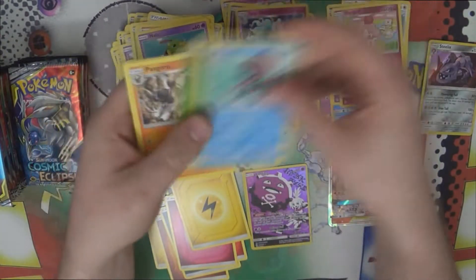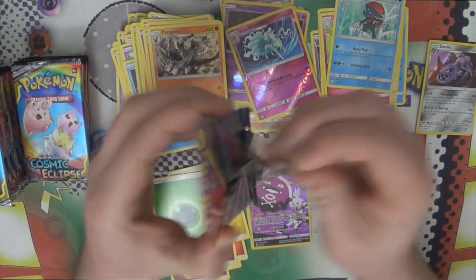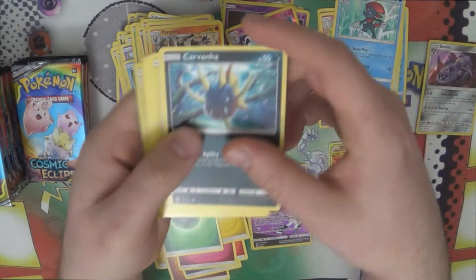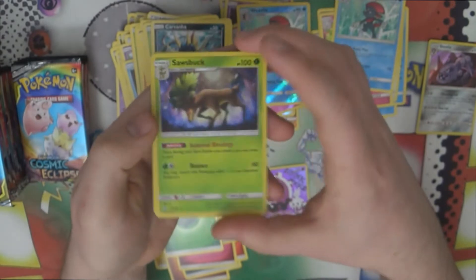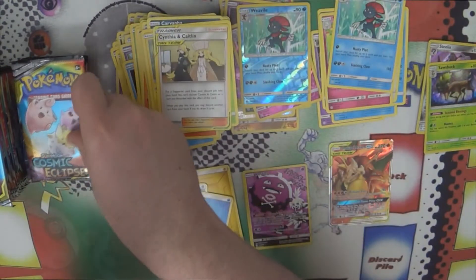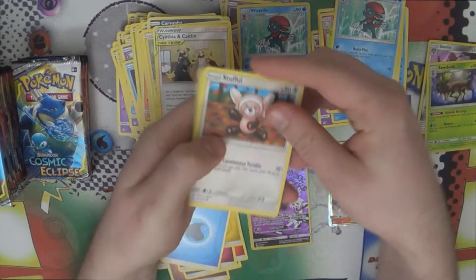There's a holo Ninetales — quite like that artwork. Nice Weavile. And there's the foil Sorcerer's Book! I said we both needed that — one down, one to go. Hopefully we'll get one in the next box as well, though it's unlikely we'll get two in this box, so fingers crossed for the future.